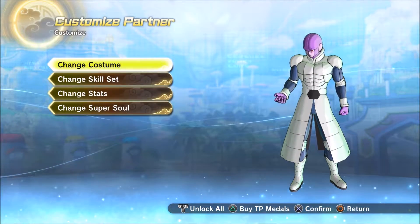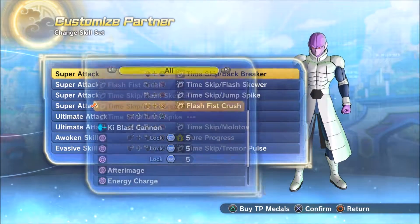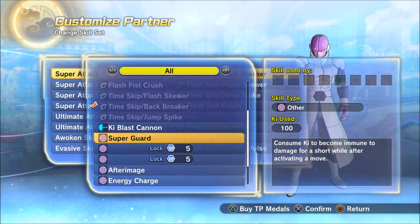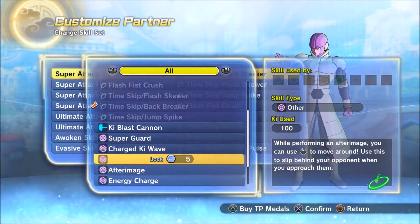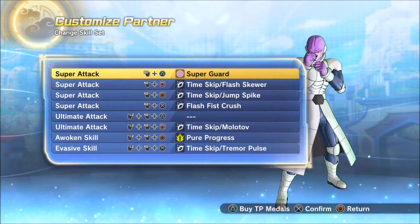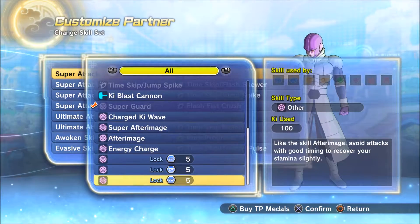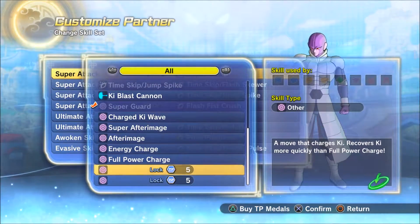When it comes to changing cast character skills, this is super cool. If you've seen me play Hit a lot in the past, I don't really use any of his moves — the only move I use is his Time Skip. Everything else I just do his infinite combo and try to kill people that way, because I think it's actually the best way I know. But it's really cool now that you can change his moves, and that you can unlock these things with TP medals.